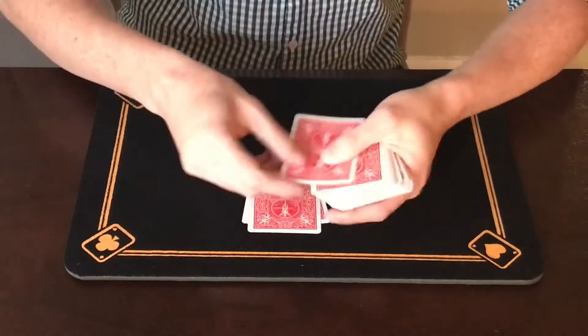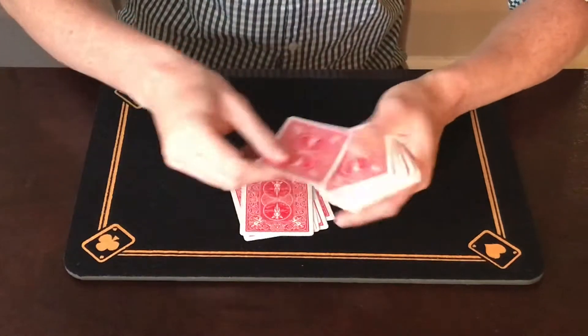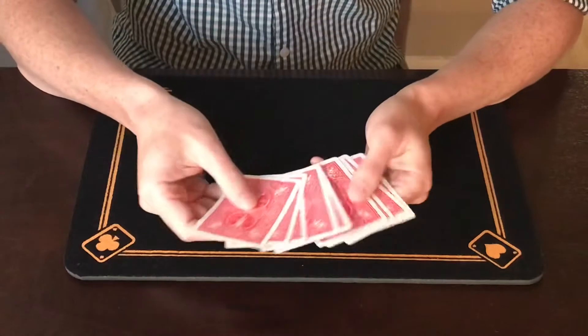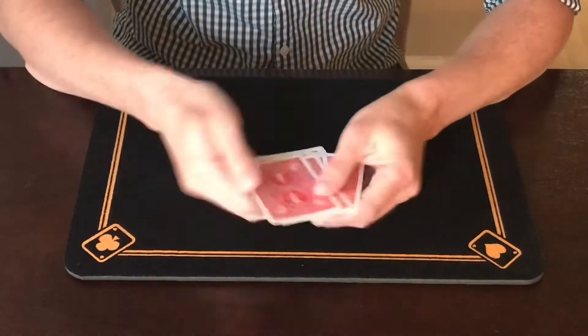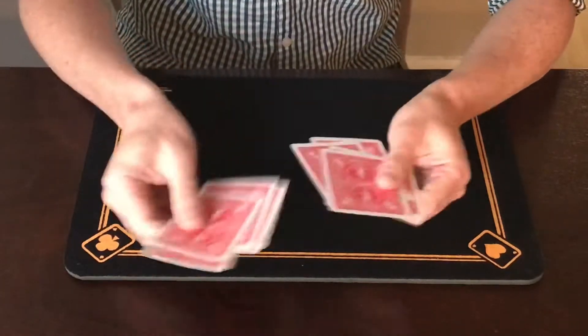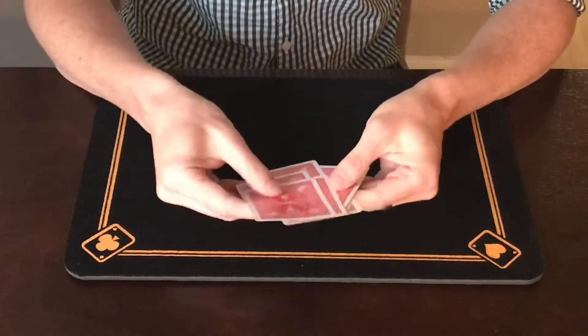So I'm going to count off nine cards here and the rest we can just put to the side. So I've got my pile of nine here. I'll give them a quick mix just to mix them up, and I can even hand them over to somebody. They can mix them up just like this as well.